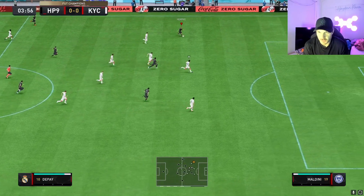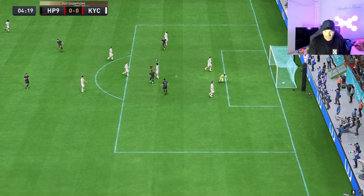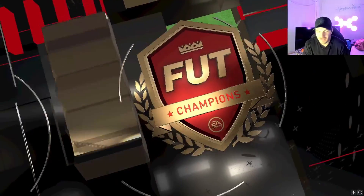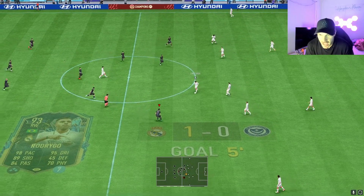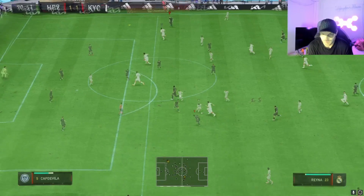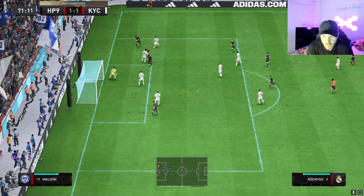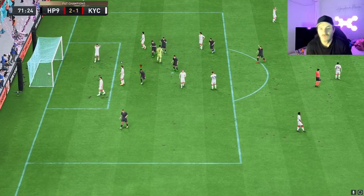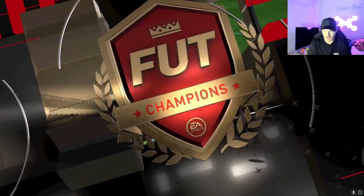Rodrigo is silky smooth. Get inside — Rodrigo, bang! First goal in the fourth minute, let's go baby. He's feeling agile. Go inside — Raina, can you find someone? Rodrigo, bang! Let's go. Good ball by Raina there, good finish by Rodrigo, left foot. Easy.